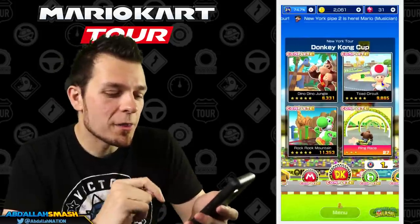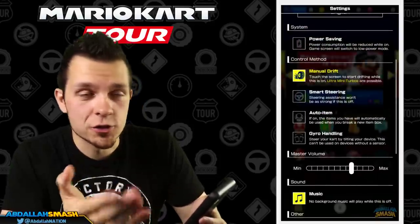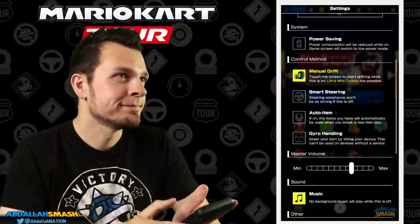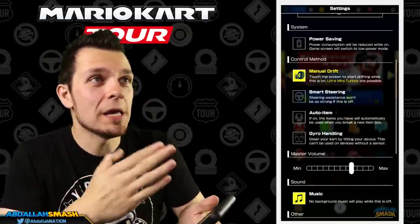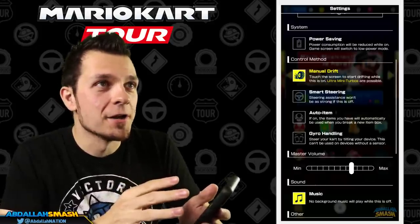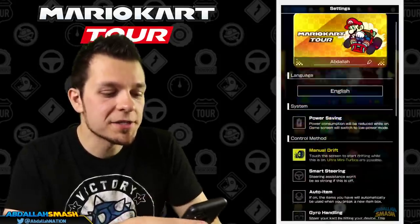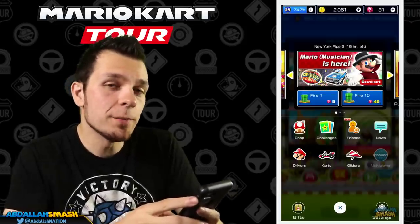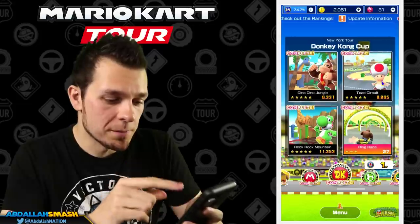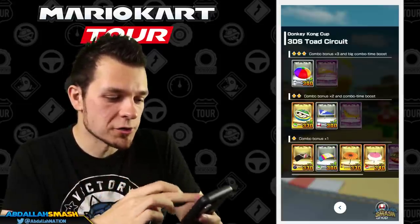So that's one way of doing it — a little bit of gyro, a little bit of automatic. But the real jam is going to be turning on manual drift. This is where a lot of the pro players and people getting better at the game will be leaning, because with manual drift you have full control over your character and you can indeed use ultra mini turbos. Keep in mind that some people's phones don't have gyro sensors, so gyro may not be an option for you.